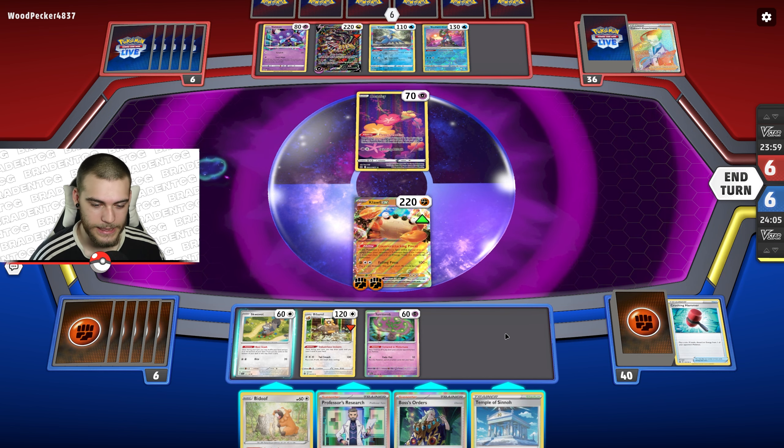At least I've got an energy to work with. I considered retreating and using those energies for a new Klawf, but then they just get another free hit on my Klawf, so that's a bad play. Let's not do that. They've still got six in the Lost Zone.